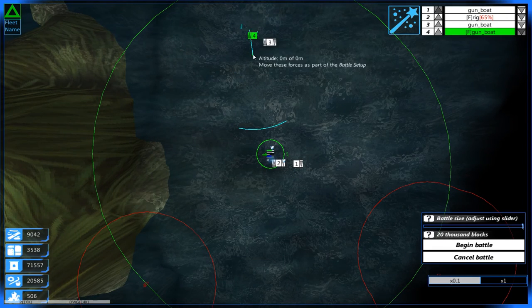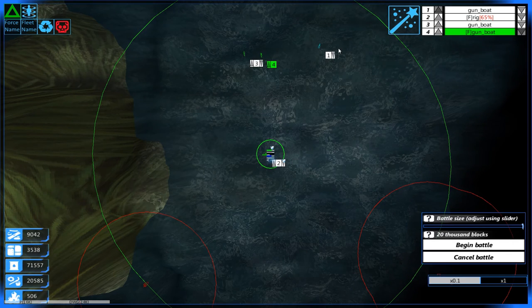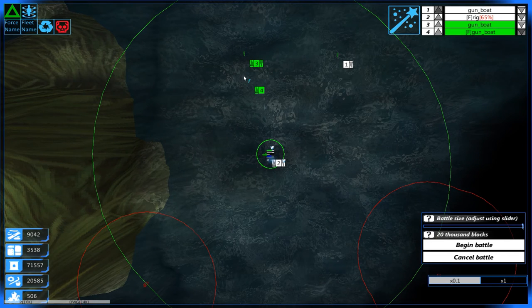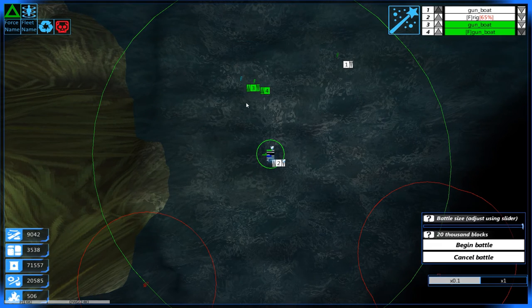Hey guys, Bulbark Keenan here. Welcome back to our war campaign in From the Depths, where we are going to conquer the Netter. We're getting attacked almost right after we finish construction on our fortress. The Deepwater Guard really wants this thing back, so let's fend these guys off and continue construction on our battlecruiser.